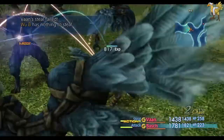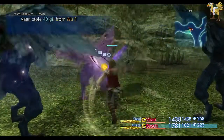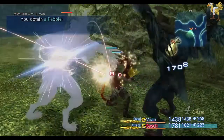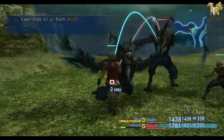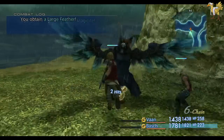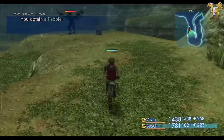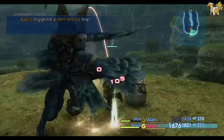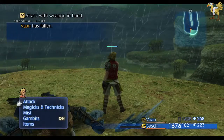Unfortunately Vaan is not going to be terribly efficient at attacking anything here — not why one thing has got full HP. That is the slight downside of having the gambit like that. Until something is damaged, Vaan's not going to be doing any damage. There's the treasure — now what pile of rubbish is that going to be? Good job Vaan, you managed to find a trap. That did a heck of a lot of damage to him.